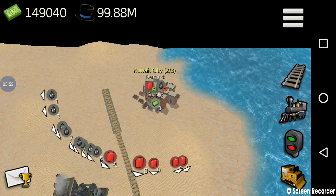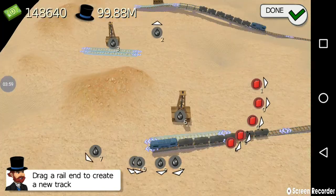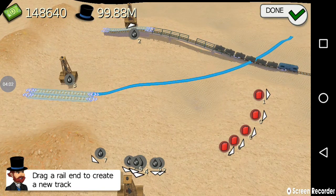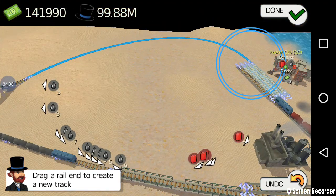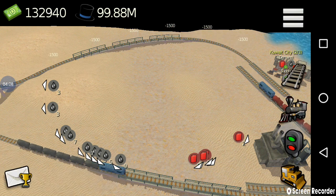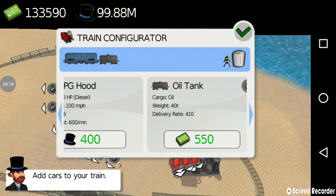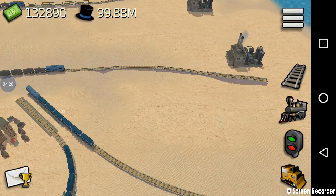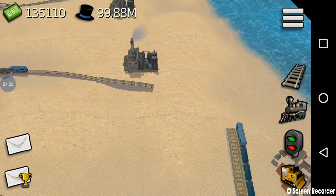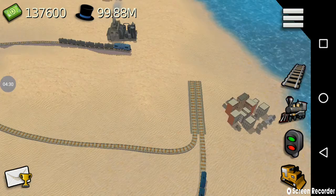Kuwait has also been upgraded to a level 2 city and has an additional demand for oil. So I'm going to connect the oil refinery, which is located here, to the city of Kuwait. Done, I have connected them. Next, I'm going to assign a train to transport oil from the oil well to Kuwait — done, I have assigned the train. Riyadh has also been upgraded to a level 2 city and now has an additional demand for cash and fuel.